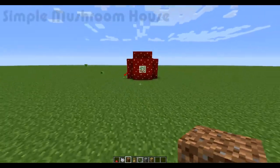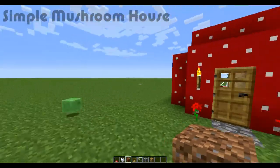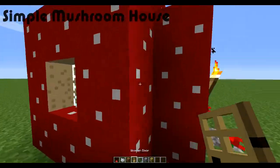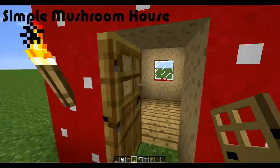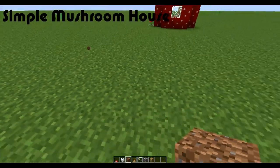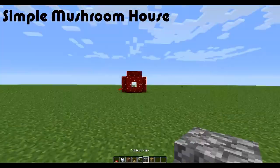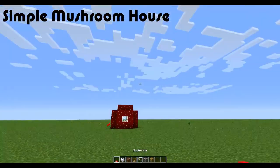Hello everybody, it's Alex from the Atlas Project. Today this is a quick tutorial on a simple Minecraft mushroom house — maybe for your second night when you can get some bone meal and a few mushrooms. What you need is a space, some dirt or a building material, maybe a door, some torches, and a red mushroom.